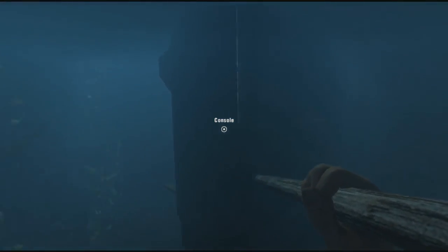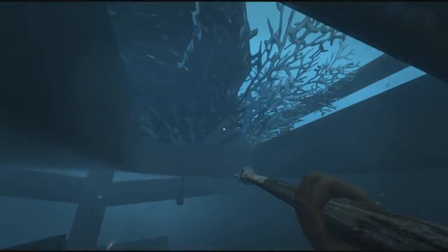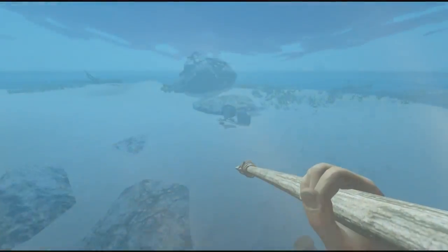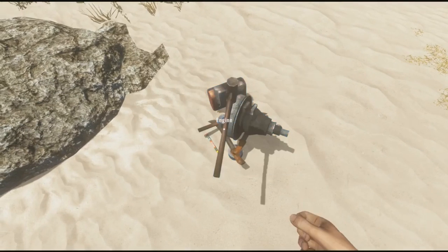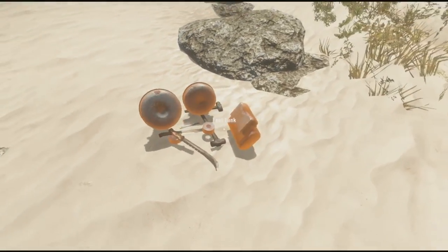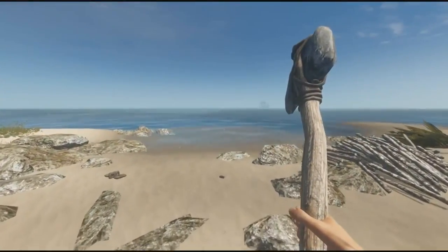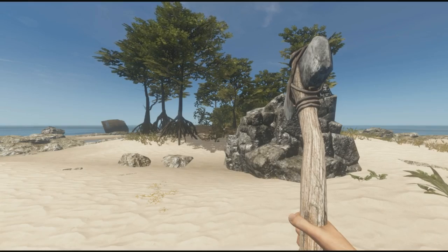Here's the console and another engine. So we've got two engines. Let's go back to the pile of stuff. Here's our pile of boat wreckage — we got morphine, two hammers, and another engine. Not a bad day of finding stuff. Today I'm gonna wait around and see if the rope respawns so I can make a bed.